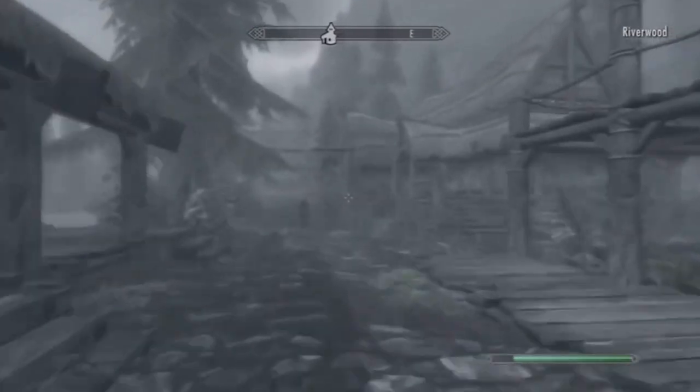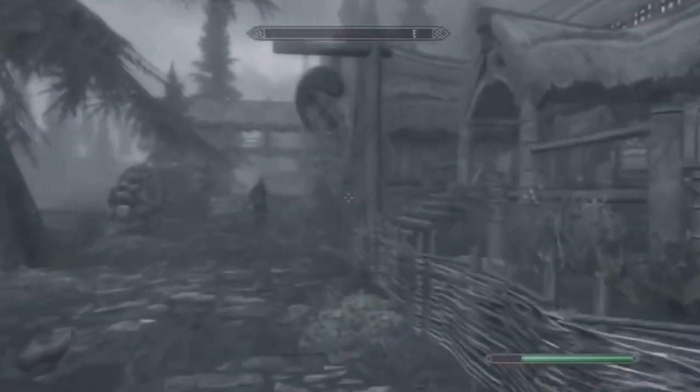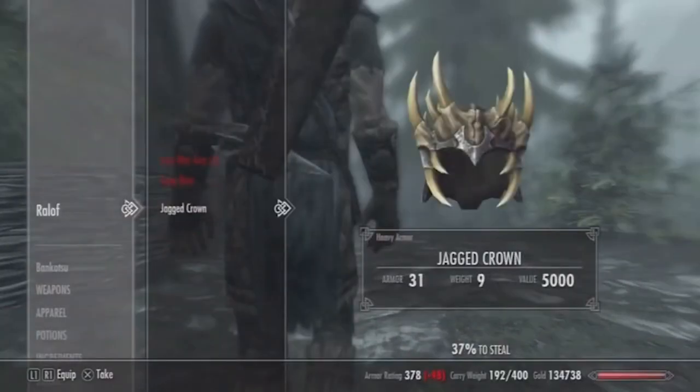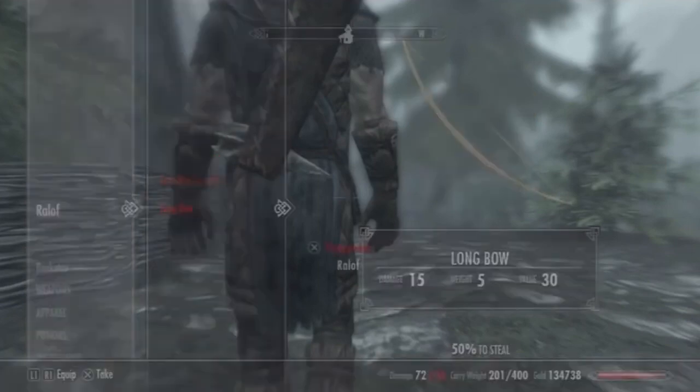Step 4: go and find whoever you gave the crown to. For the Stormcloaks, Ralof is normally hanging around or in the Sleeping Giant Inn. If you chose the Imperials, Hadvar would be doing the same thing.